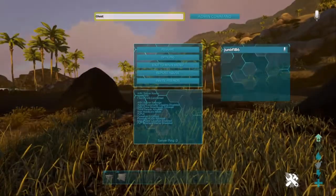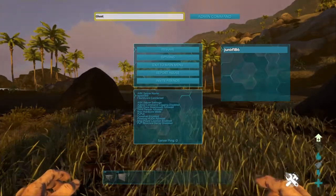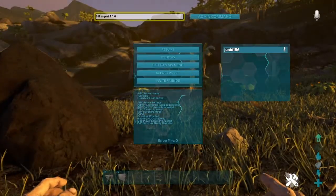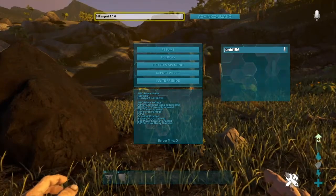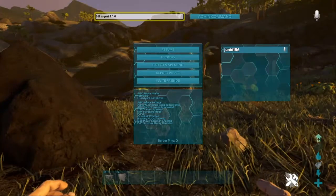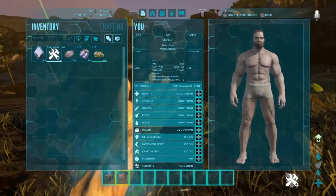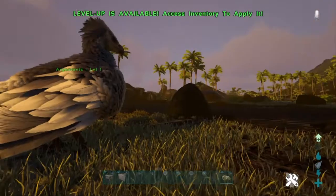First thing you need is an Argentavis as well. Let's spawn an Argentavis — level one will do. We also need some spoiled meat. This spider doesn't take kibble, which is really unfortunate, but it is still tameable. You don't even need that much spoiled meat. On my server it is boosted, however on official it shouldn't really take that long to tame one. You just need an Argentavis.